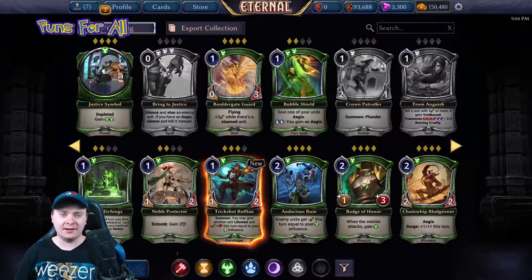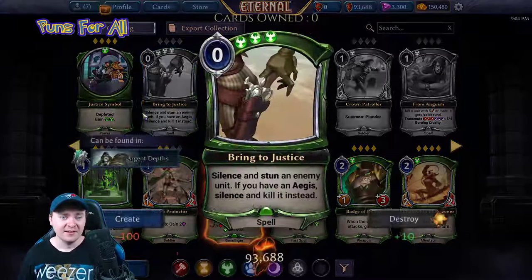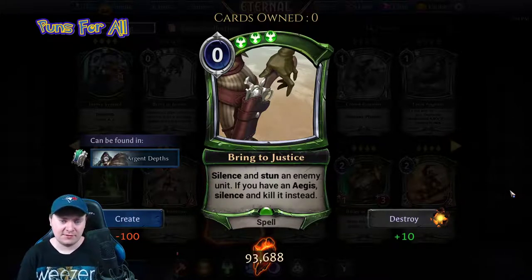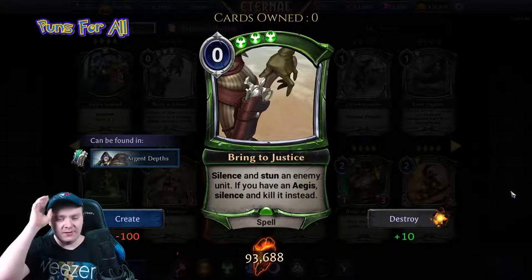Welcome back to my set reviews. We're reviewing the Justice cards in the set, starting off strong with Bring to Justice — a zero power, triple justice spell. The text reads: silence and stun an enemy unit; if you have aegis, silence and kill it instead.